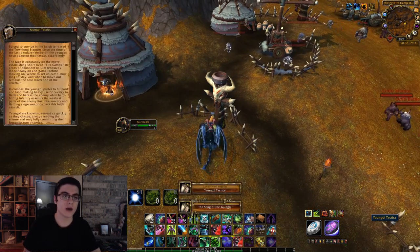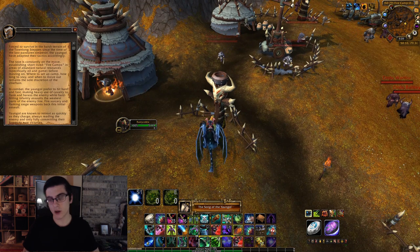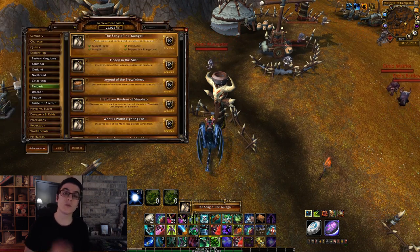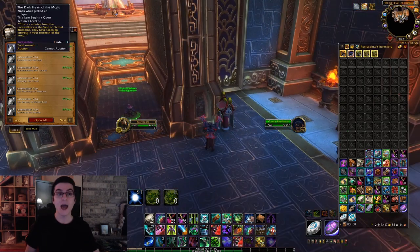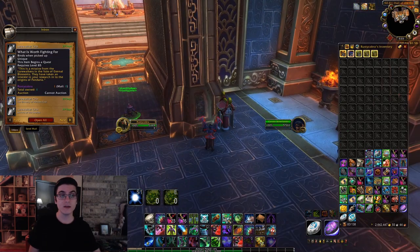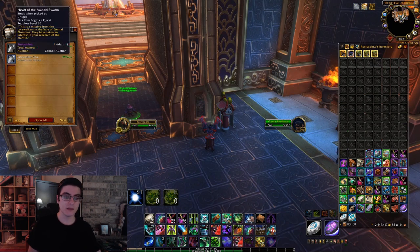Finally, the last scroll of the video: south of that area, west of Westwind Rest, right near this totem you'll have the Yan-Zhe Tactics scroll. That is every single scroll. Again, once you collect all these scrolls you'll earn achievements, and those achievements will give you rep with the Lorewalkers.